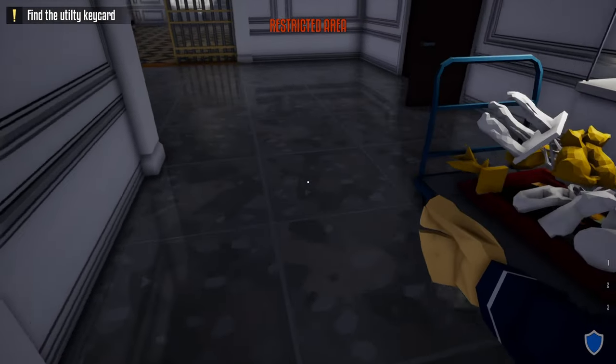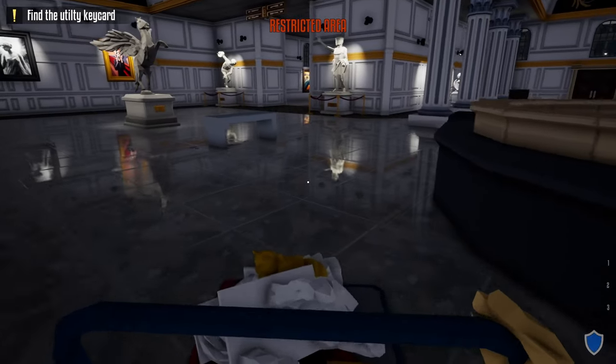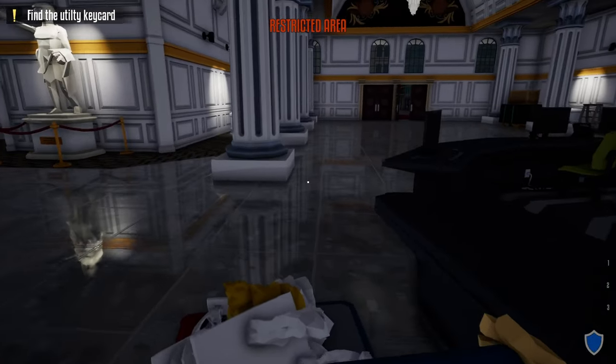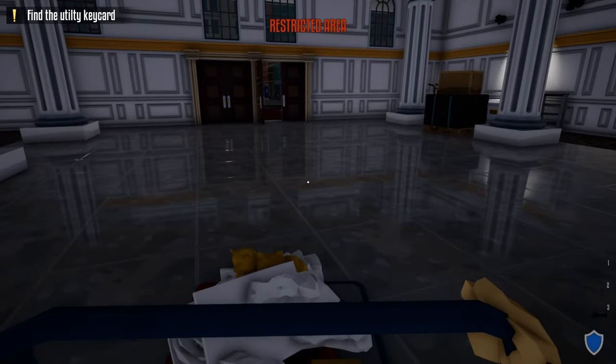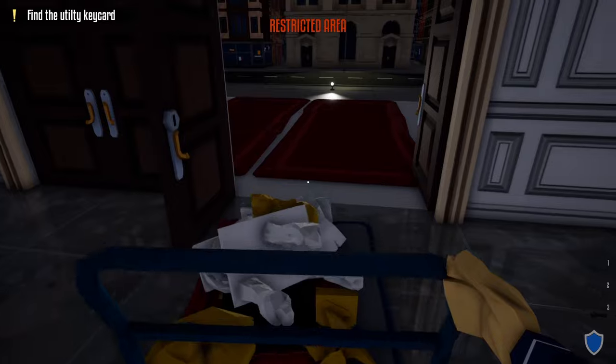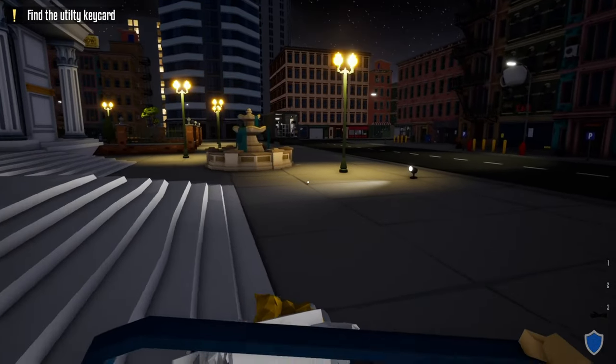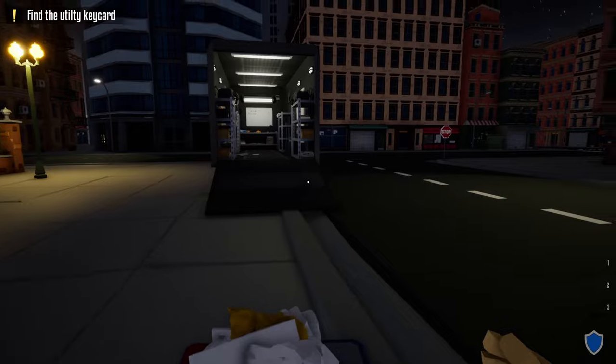Once everything is looted, instead of going out the back way, grab our cart and head out the front door. Go past the front desk — since we don't have to worry about any guards through the main hallway, we can go out the front door. Just make sure the side door is open so you have more room. Take the cart out the front door and it's a straight shot back to the truck.